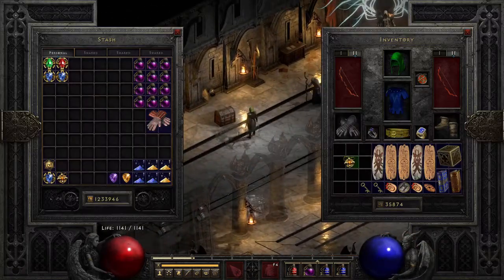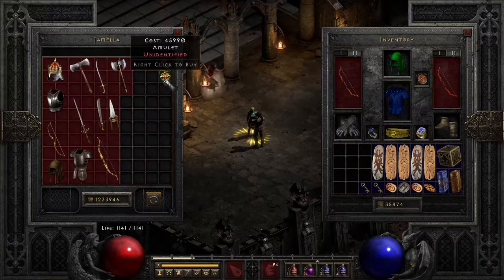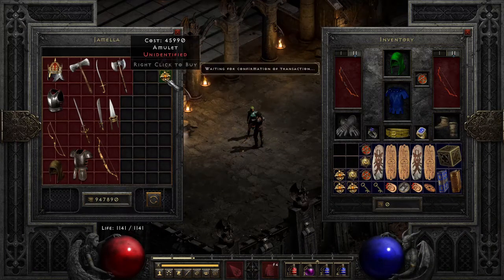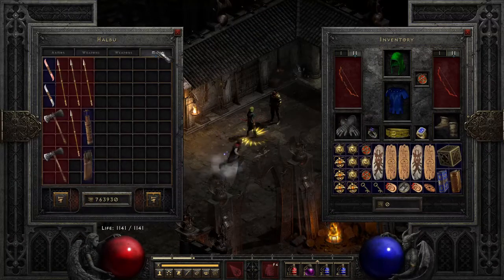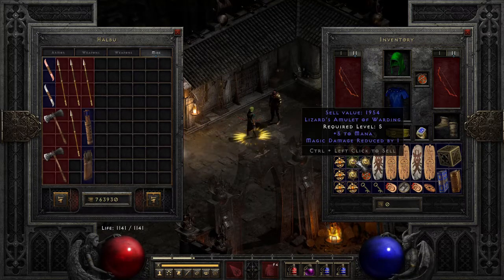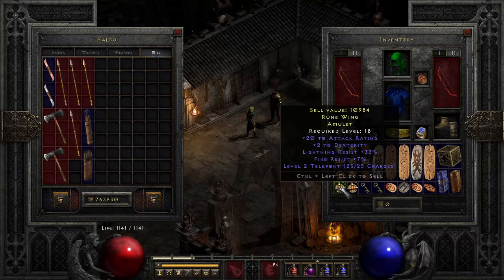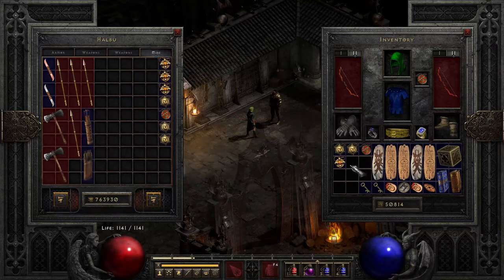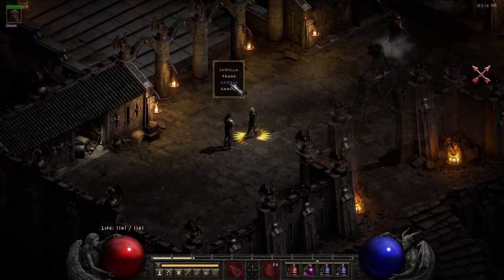I really haven't seen any plus-2 paladin skills amulets yet — has there been a change of some kind? Please comment down below if you have any information about that. The inventory is full so let's go talk to Halbu. Life and mana amulets — maybe combine those with plus class skill levels. Teleport amulets exist but nobody really wants them because teleport staves are much better as they can go into the weapon swap.